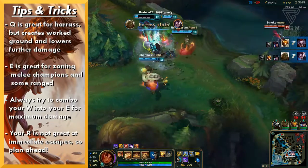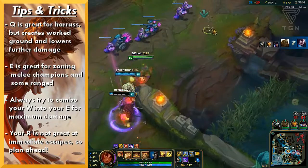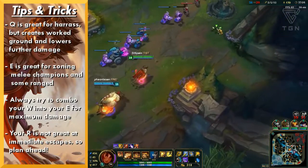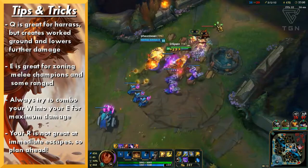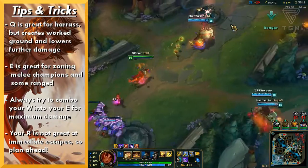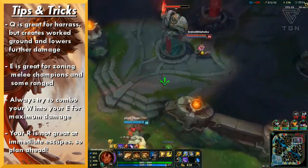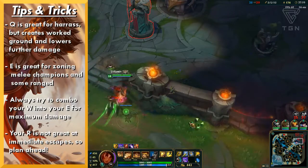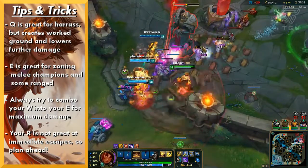Regarding her ultimate, it is not great for immediate escapes. Her in-combat mobility is very poor. Out of combat she can match some of the best mobility champions out there, but in combat it's terrible. Plan ahead — if you're going to need your wall to escape, give yourself time and maybe head into a bush first. Your ultimate is not for escaping out of fights.